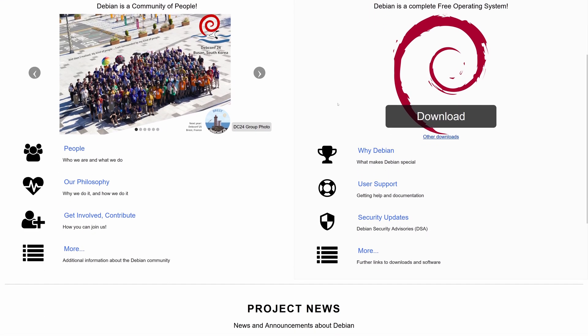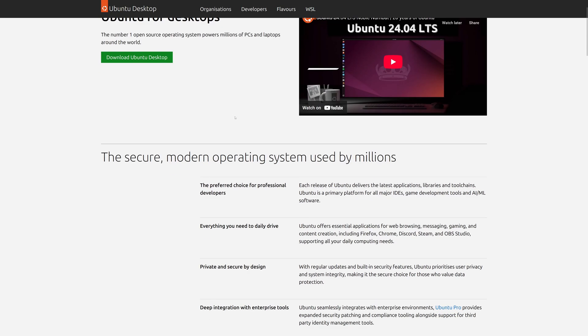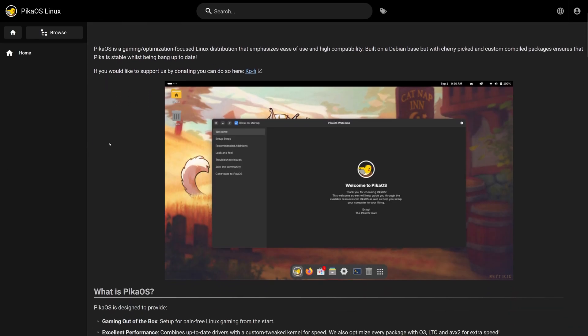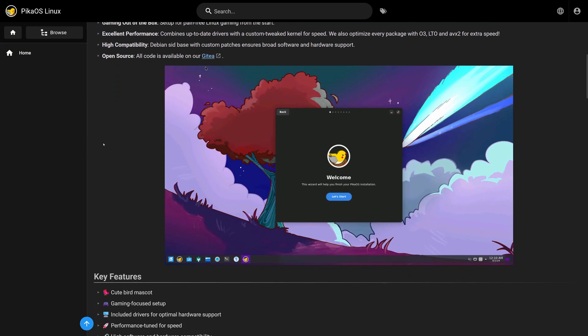Debian is a free and open source Linux distribution, and Ubuntu, one of its most famous derived distributions, has long been a popular choice among Linux users. But in this video, I'm diving into the gaming performance of two other Debian-based Linux distributions: PopOS and PikaOS.